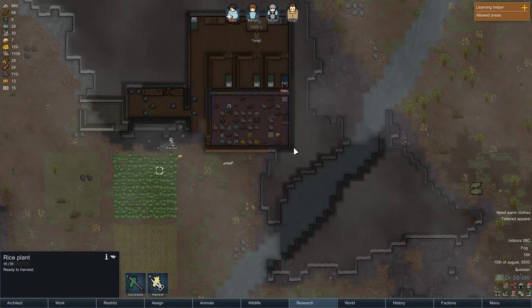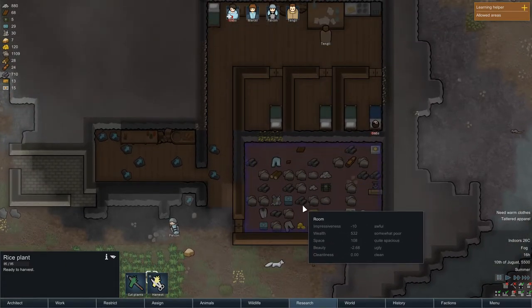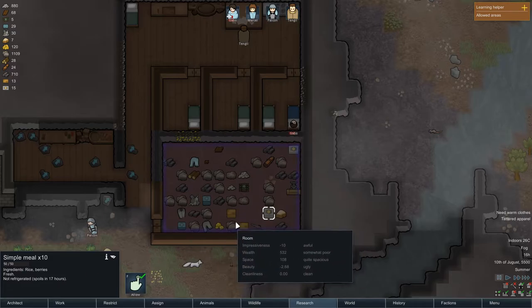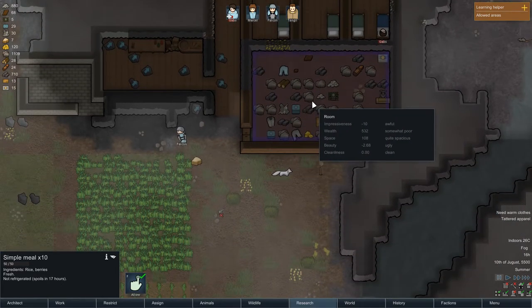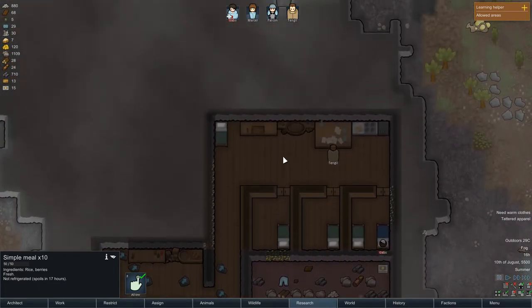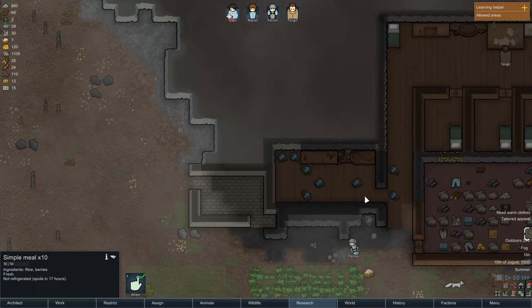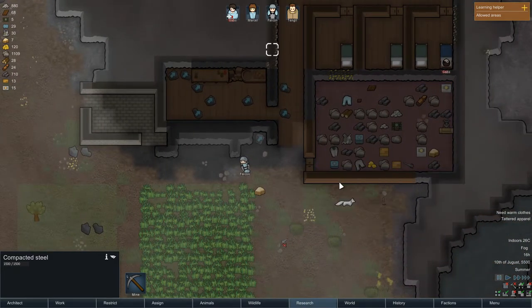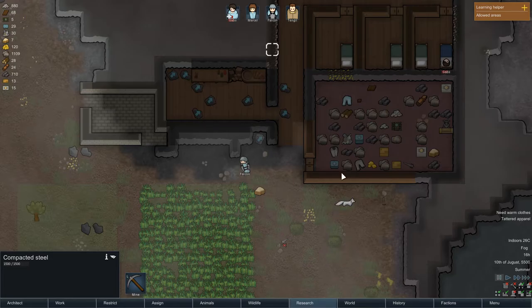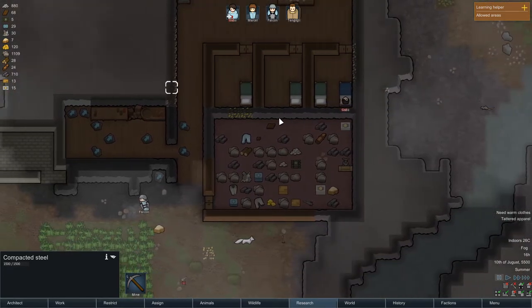For construction: I made a little wall here and they'll put a roof over it. You need a door, and then the roof comes up. That way your stuff isn't sitting out in the open. Food has a spoil date — mine is going to spoil in 17 hours because it's 26 degrees inside. You can mouse over any area to see the temperature on the left side.